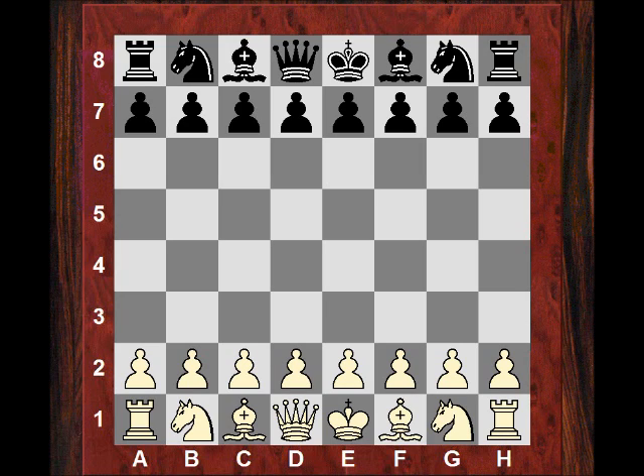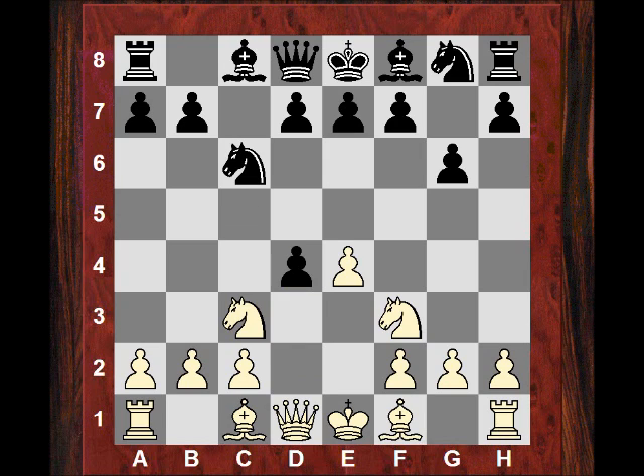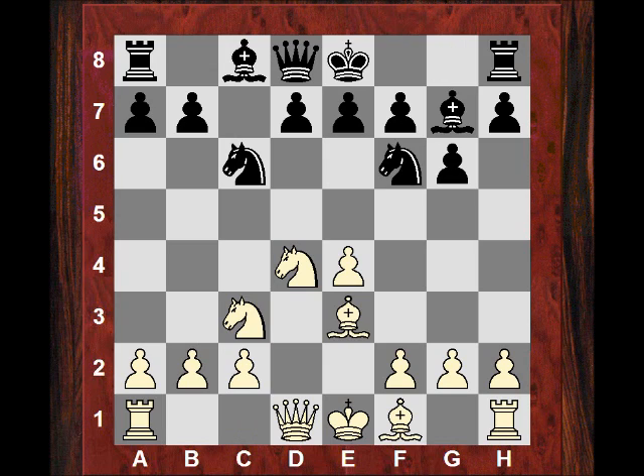A very exciting opening in this one. After e4, Nakamura chooses the Sicilian Defense. After Nf3, Nc6 — inviting often the Sveshnikov if white plays d4, it can go into all sorts of other things though. White actually plays Nc3 here, a tricky move order perhaps, tempting black to play something like g6. G6 is actually played and so the resulting transposition looks like a Sicilian Dragon.